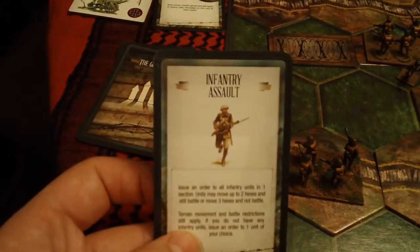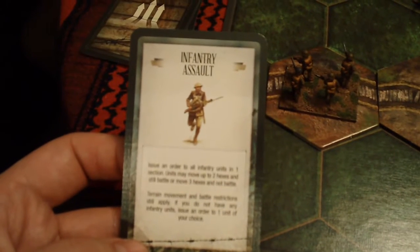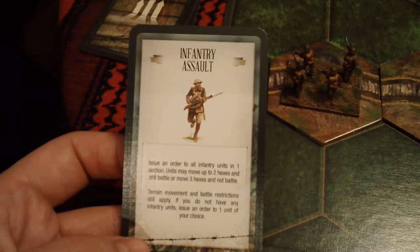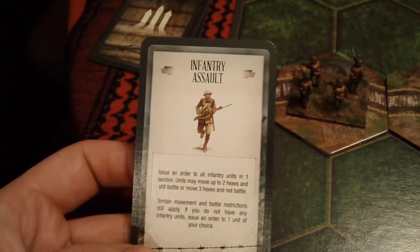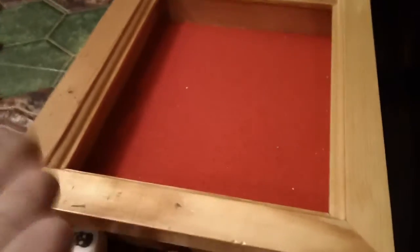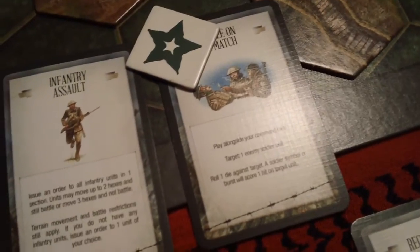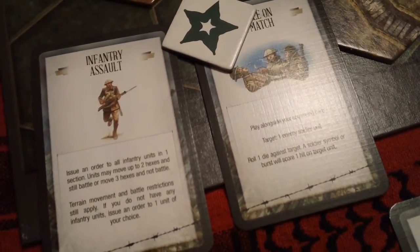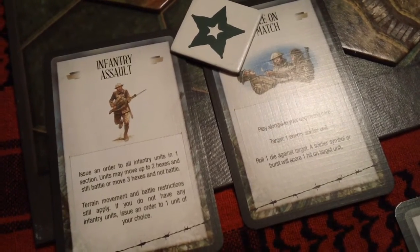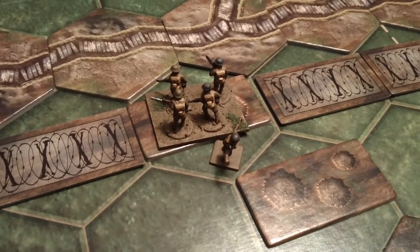The Germans decide an infantry assault is their best bet — issue an order to all infantry units in one section; units may move up to two hexes and still battle, or move three hexes and not battle; terrain movement and battle restrictions still apply. We'll also roll to see whether the Germans will play a three on a match, which they will. Three on a match costs one and says: play alongside your command card, target one enemy soldier unit, roll one die against target — a soldier symbol or burst will score one hit on target unit. We'll select this British unit for the three on a match card.